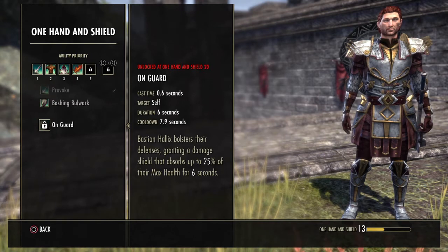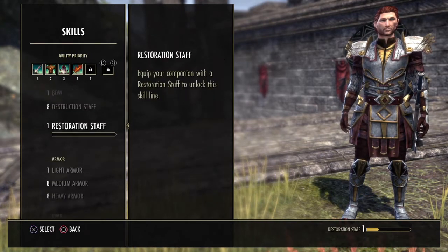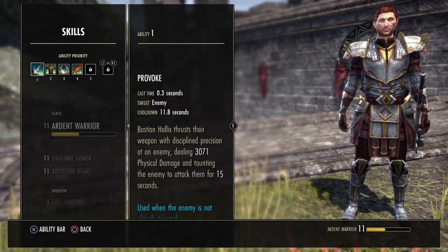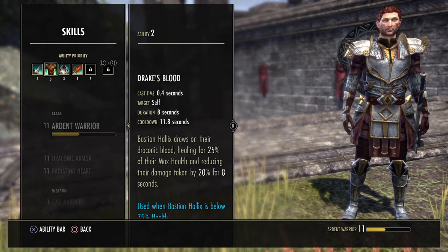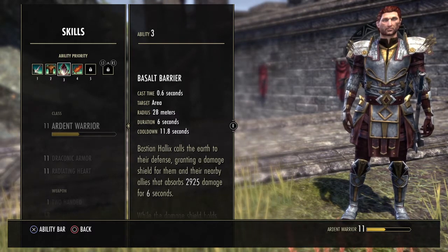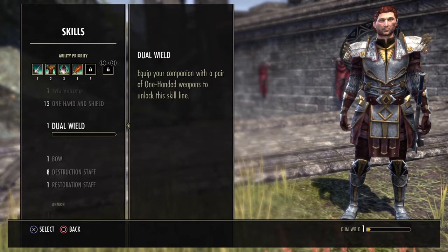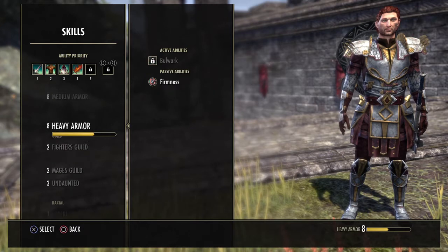On Guard bolsters defenses, granting a damage shield that absorbs 25% of their max health. For the abilities I've unlocked so far, I've got the taunt, Green Dragon Blood, and the shield — so he can heal himself, shield himself and me, and taunt enemies. I'm about to unlock the other two slots, which I'll probably fill with the Fighter's Guild or Undaunted skill lines.